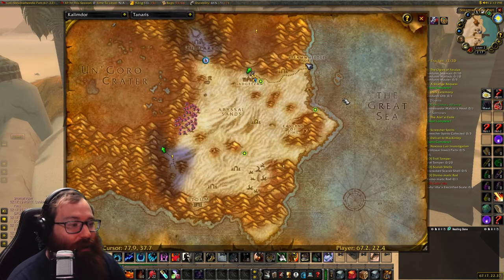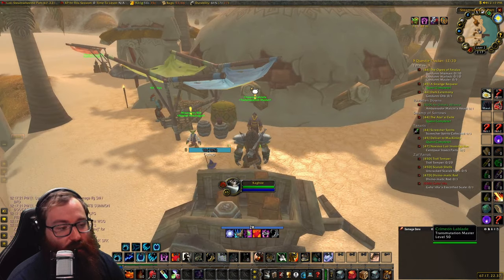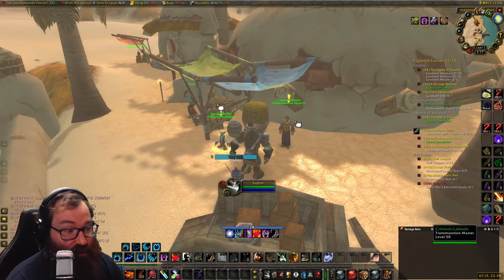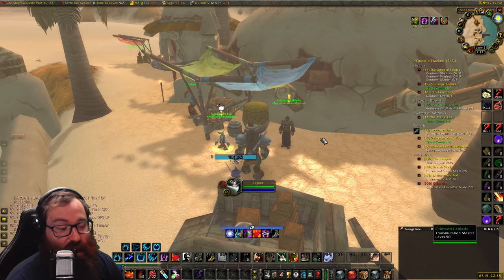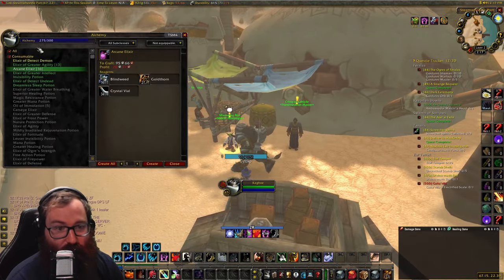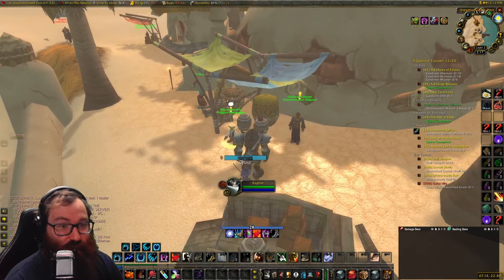We are right here in Tanaris at Steamwheedle Port at approximately 67, 22 coordinates. We are going to come to these two people: Master Mixologist and Transmutation Master. The requirements for this are level 45 and 275 alchemy — these are the two things you need to even start these quests.